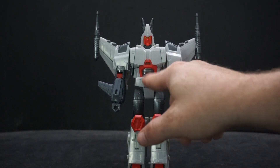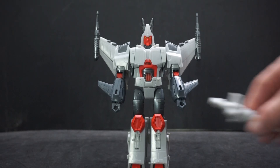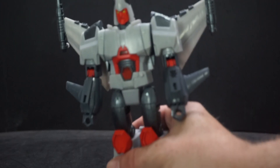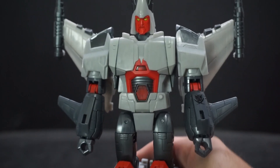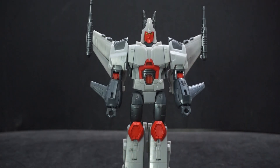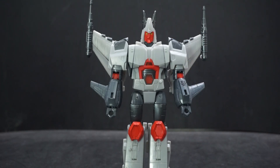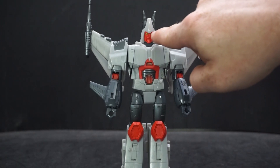Most of the figure is pretty much the same as Cyclonus — same body, same weapon. There's a little dot here which I don't think has anything to do with transformation. One weird thing is they put his faction emblem for the Star Raiders on his arm, which I've never seen before. It's actually supposed to go on his forehead. I don't know why they didn't do that — they could have put a tiny one there.